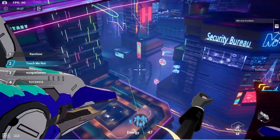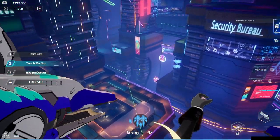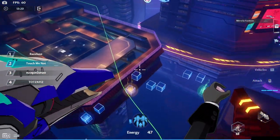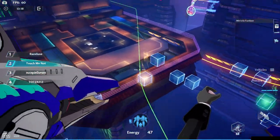Another mechanic we have for this one are the buffs or debuffs that we can get by shooting glowing boxes. There are four colors in total — green, blue, purple, and gold — and each have their own functions.